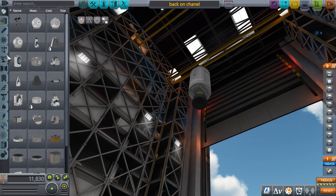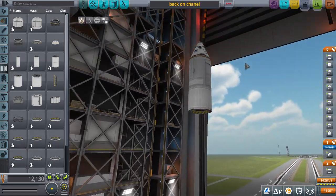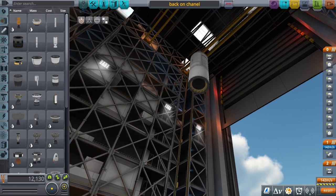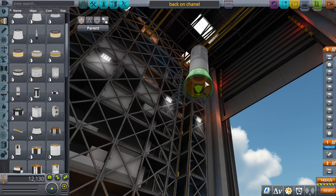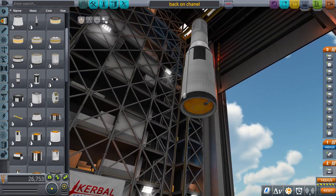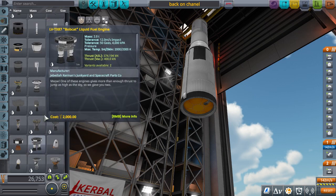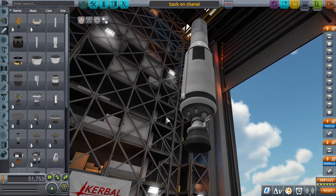We're going to put a nice little decoupler. So this is what the service module is going to look like - a decoupler and the engine is covered. We're going to put a big fuel tank - the second stage of the rocket. We're probably going to make it two-stage; we'll just connect this part and put one simple fuel tank. We're going to put a single booster engine - I think this is the one we're looking for.